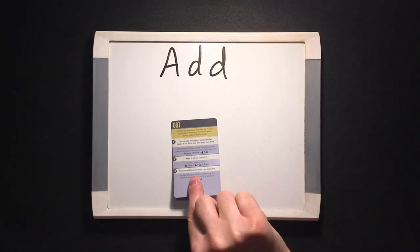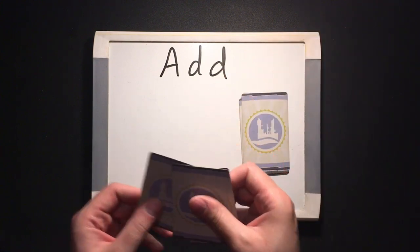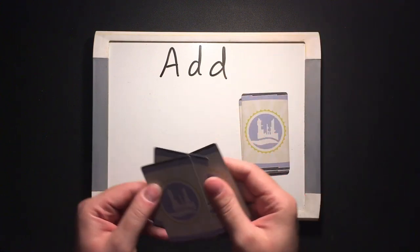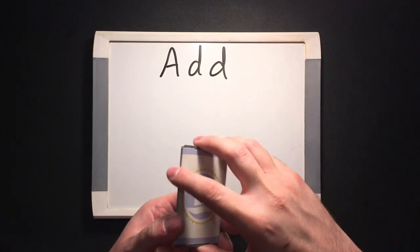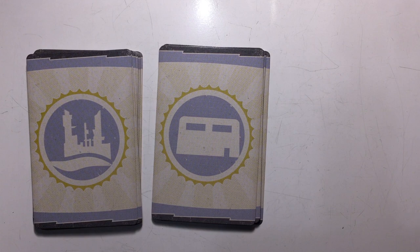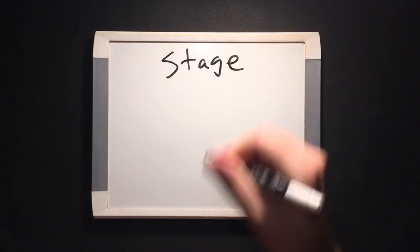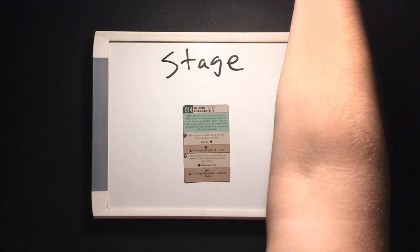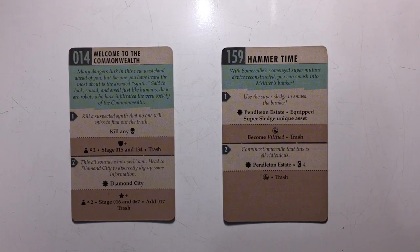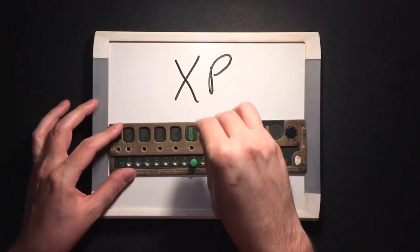To add: find the specified card in the card library. Take a number of cards from the top of the specified encounter deck equal to the number of players. Shuffle the added card into those cards, then place them all back on the corresponding deck. If there isn't a deck that the added card matches, like the vault encounter cards, put them next to the other encounter decks to form a new deck. To stage: find the specified quest card in the card library and read the text on it aloud. Place it face up with the other quest cards. If the card has XP, the survivor that completed the quest gains that much XP.